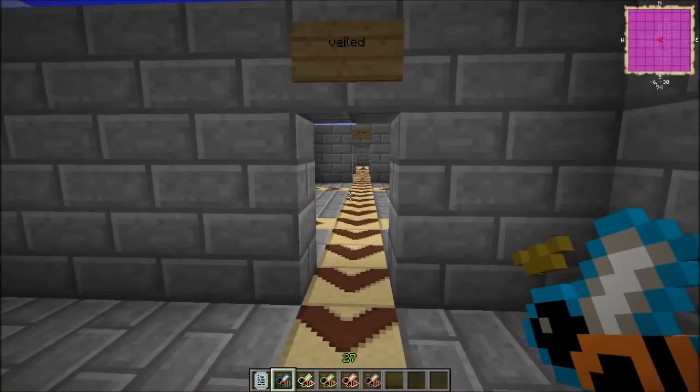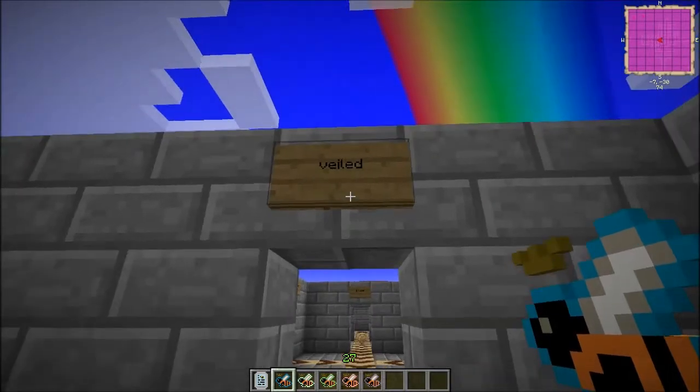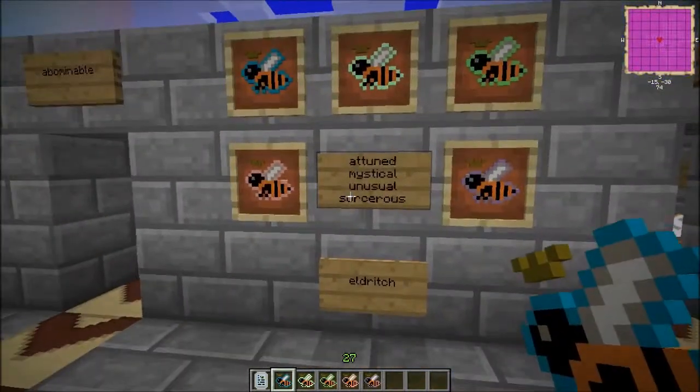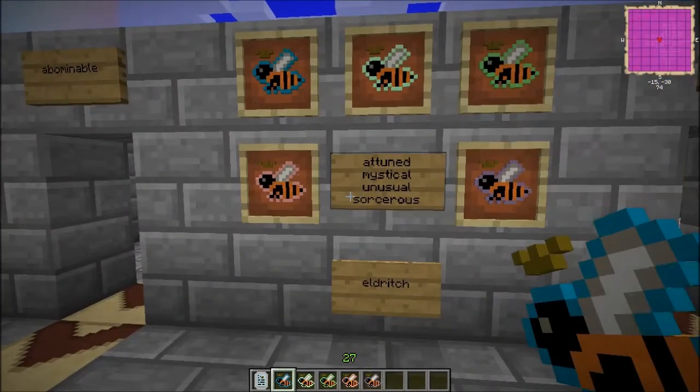Today we're going to be talking about some bees added by the Magic Bees in the Veiled Branch. There are five of them that we're going to be talking about today. Four of them are found in hives, and the other one is the one you need to breed.